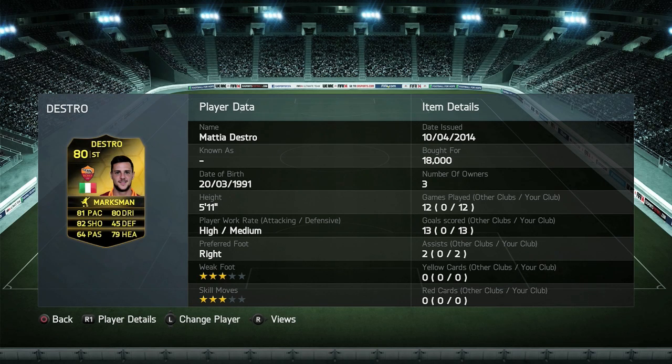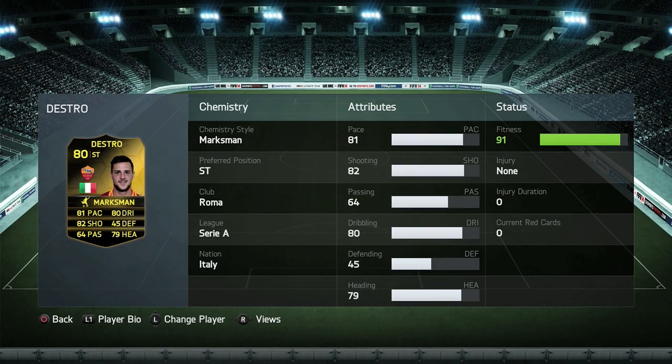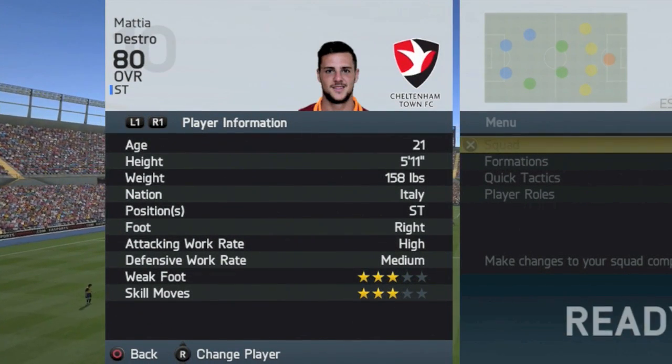He has 3-star skills, 3-star weak foot, high and medium work rates, and as you can see here, a goals to game ratio of 13 goals in 12 games.